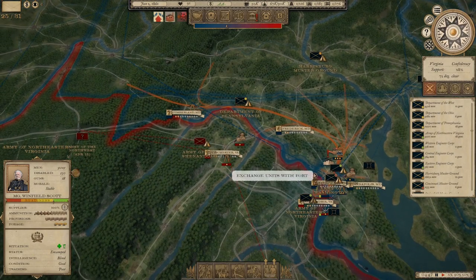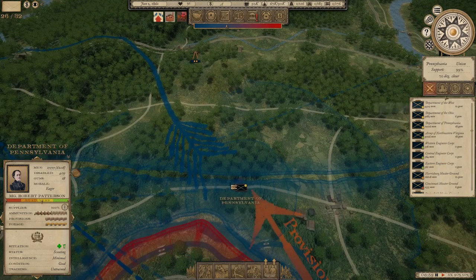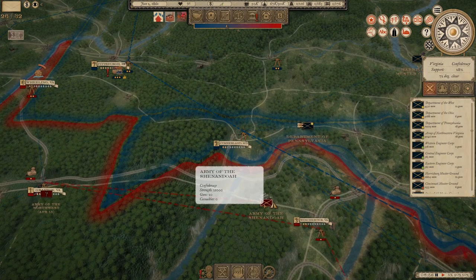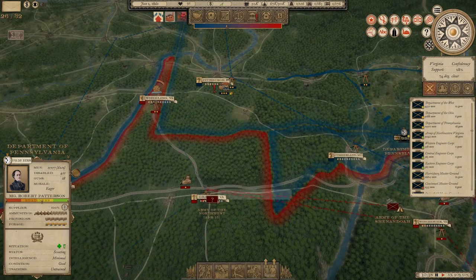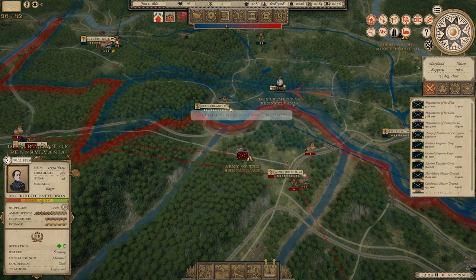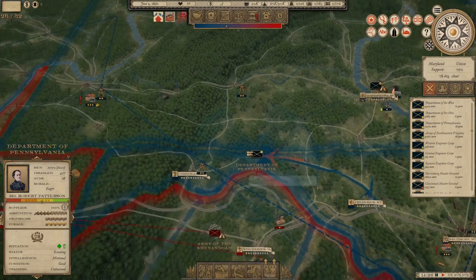Time is continuing to pass. We're still working on capturing Alexandria, and we have our Department of Pennsylvania making their way up to Pittsburgh. We're basically just walking on roads so it's not necessarily the fastest way. This is interesting — we just spotted the Army of the Shenandoah. I'm glad I put these guys on scout mode. I originally thought they were going to beeline up to Pittsburgh, which I've seen the AI do — that would have been really annoying. But it looks like the Army of the Shenandoah is actually coming back to the Shenandoah where it should be, so I'm actually happy about that.